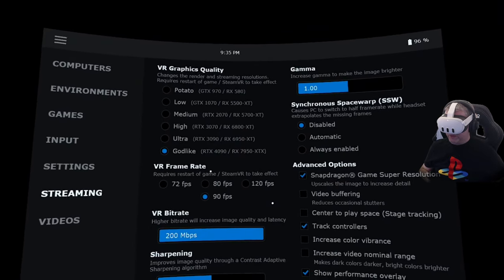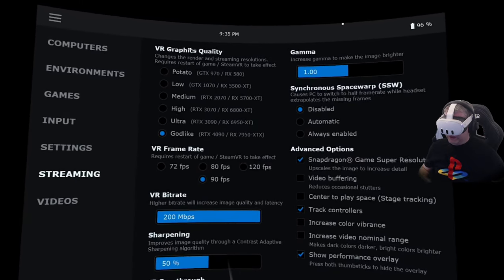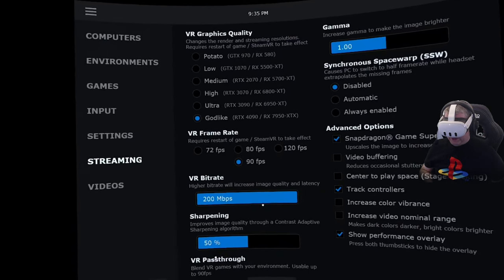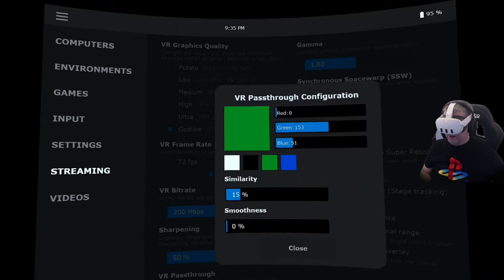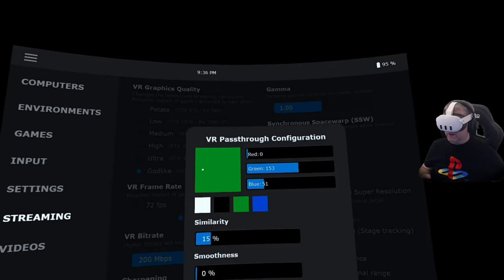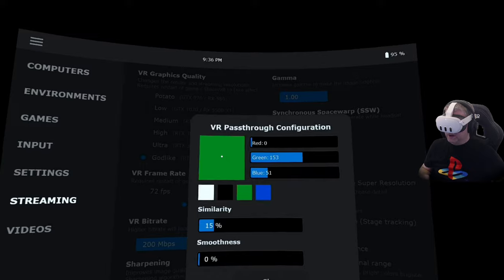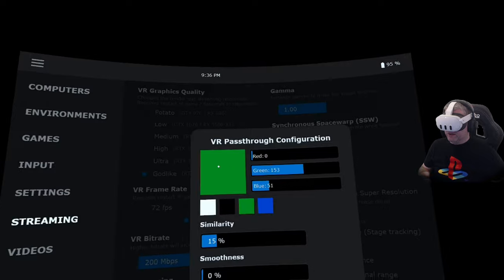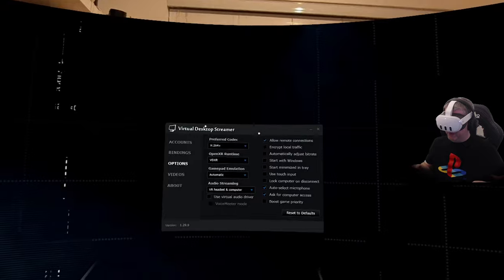If you haven't seen Virtual Desktop before, I'll leave a link to how you can set it up. Assuming you're all set up and ready to go, go to the Streaming tab, then down to the VR Pass-through menu and click Enable, then click Configure. This is where you can pick the colors for your chroma key — as we selected in the Vorpex cinematic setting, we've gone for green. You could go for blue, but this bright green color seems to be the best one.